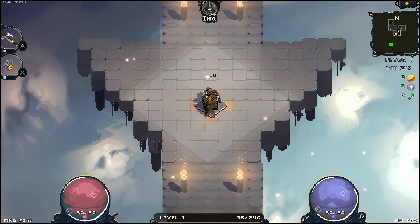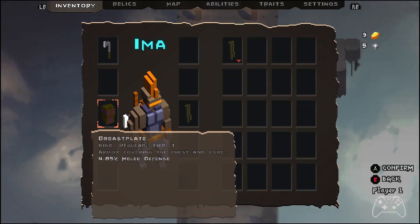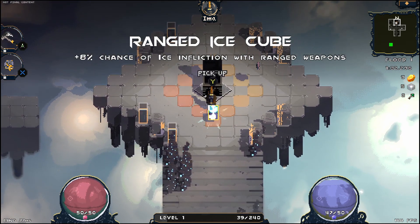Little guy stole my stuff. Oh well, whatever. Let's bonk open this chest. I got a breastplate — that covers up my breasticles. We got another chest up here. I cut through it with my axe.